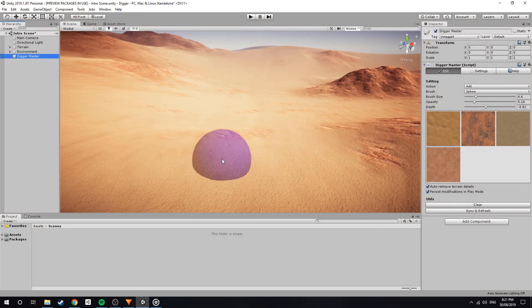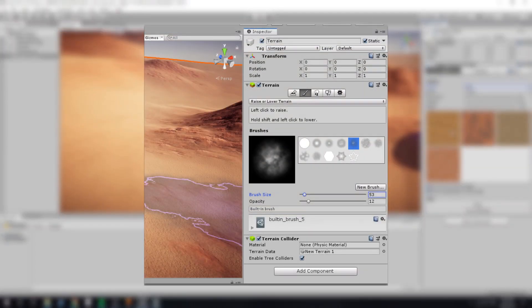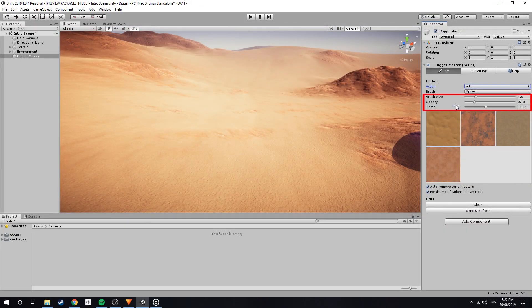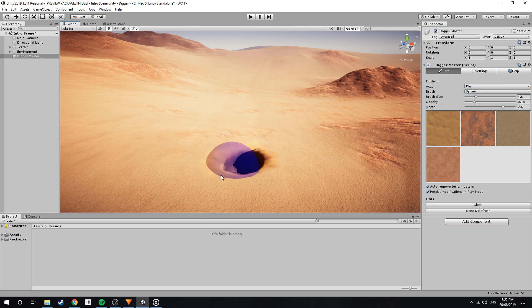Now let's quickly go over the interface so you know exactly what everything does. The Action dropdown will allow you to select different modes: either Dig, Add, Paint, Reset, and Smooth. I believe all of these are self-explanatory and they work in a similar way to the standard terrain system. The following sliders also correspond to the standard terrain system; however, there is now the inclusion of the Depth slider, which controls how deep you would dig. This is useful for precise work.